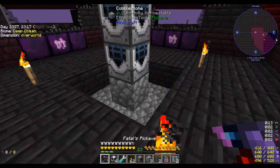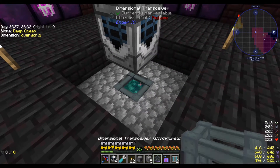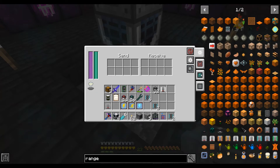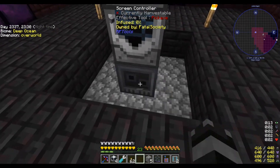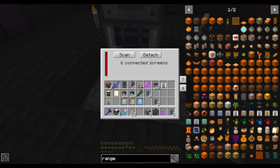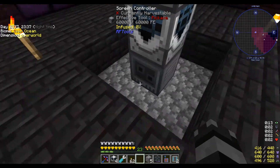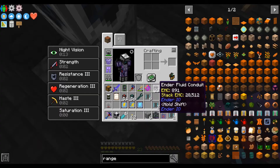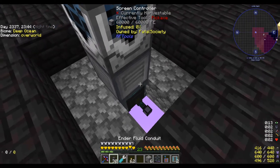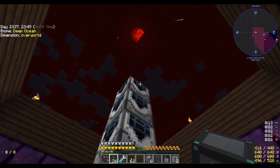What we're going to do right here is put the dimensional transceiver on the bottom. This should already be set up — it already has data on it. We're going to scan for screens, so now we've got six screens. We're going to come in the back here and just run all our cables down. I'll build a little platform on the bottom and run them all the way up.